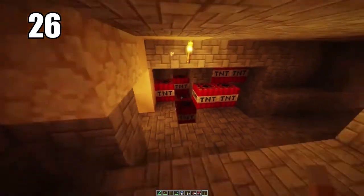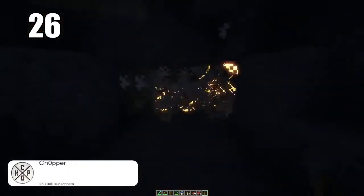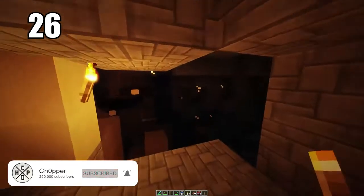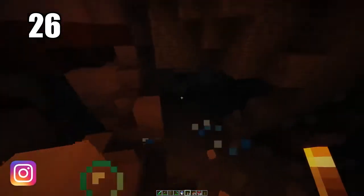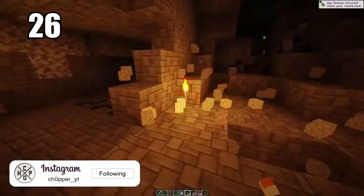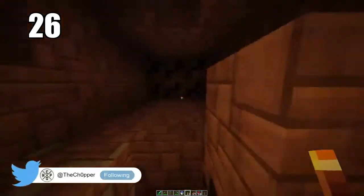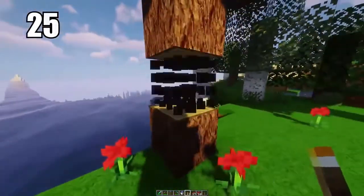Tip 26: if you're trying to clear out a big section of a cave and don't want to manually mine it, pack it with TNT. Exploding it will make so much ground and create a lot of excess resources. TNT is pretty easy to make — you just need some gunpowder from creepers. It can be really helpful for mass clearing out a cave, opening it up for actual mining and giving you much more room.